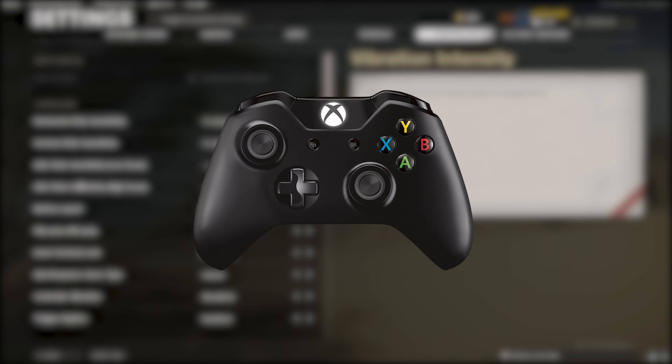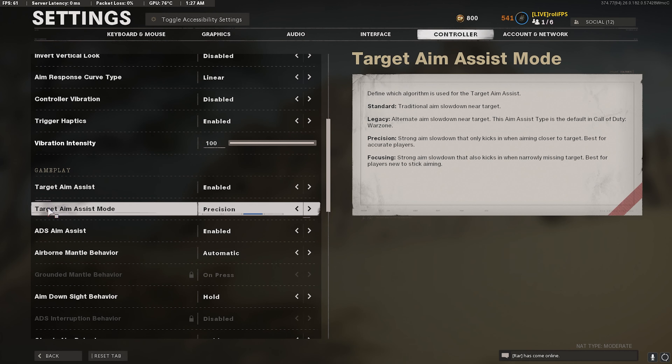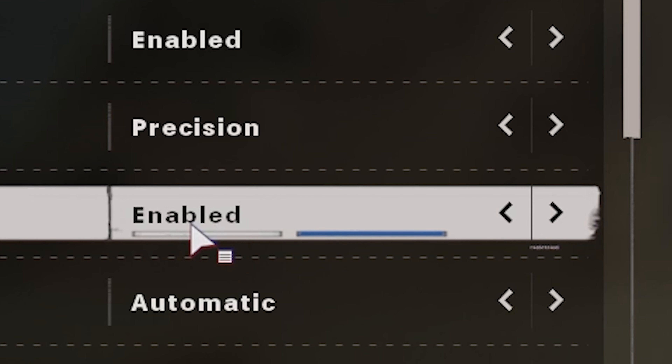The first thing I'll be going over are the controller settings. If you scroll all the way down in controller settings, you will see target aim assist mode. Make sure this is on precision — this gives you the best aim assist in the game. Make sure target aim assist is enabled and ADS aim assist is enabled as well.